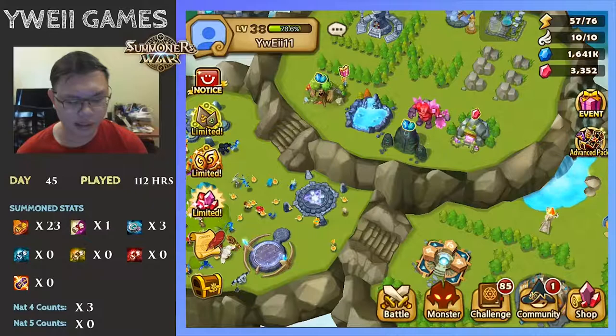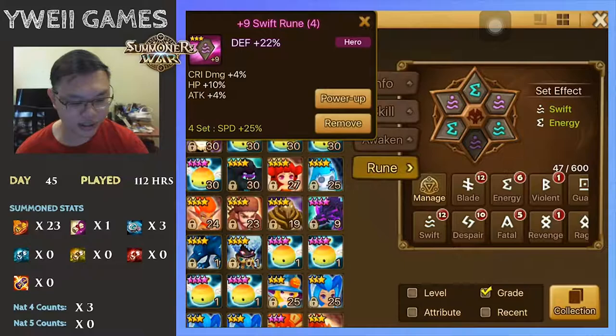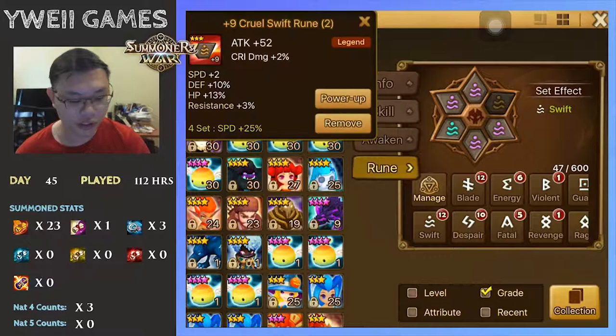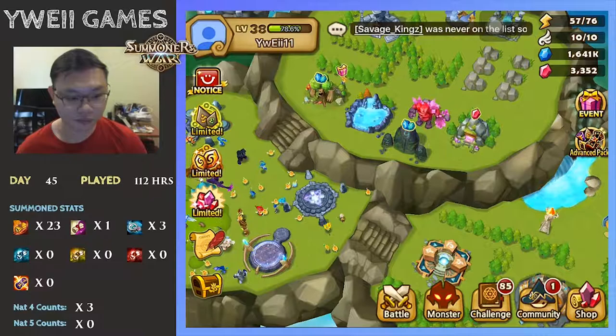Right now I'm able to do up to B6 with about 95% success rate. Of course, the goal is to replace all the runes because right now what I have is quite junk — like HP percent, defense, all three stars. Ideally we'd be looking for five-star runes, but even some five-star runes can still be shitty like flat attack. All these runes are still able to get me to clear up to B6, so you can slowly progress and see where you are.